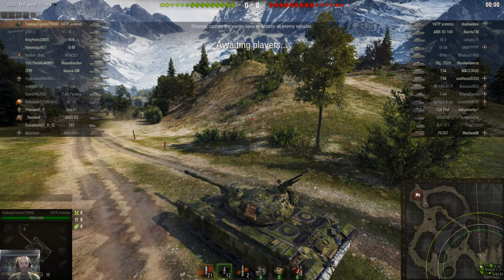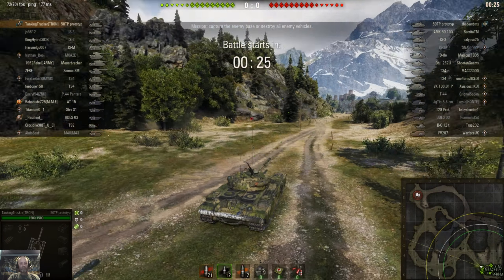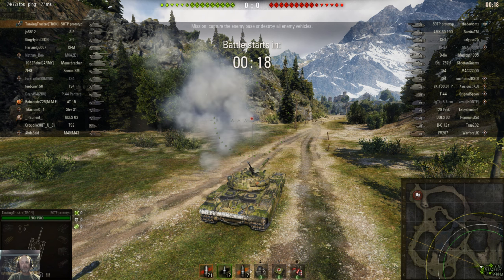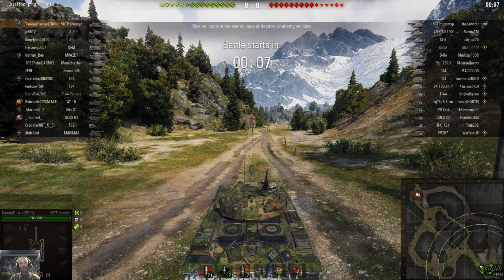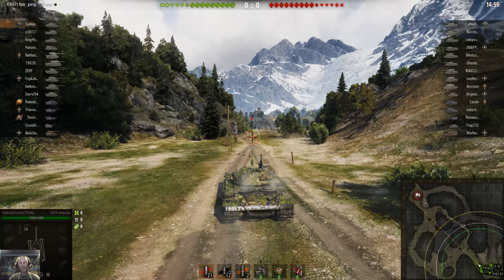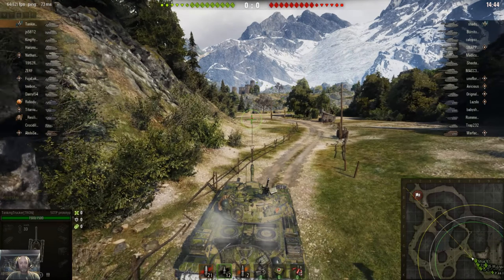Alright, so we find ourselves on Mountain Pass in the new 50TP tier 8 heavy premium tank — this is my first match in it. After the match I realized — dumb as I was — that I had the Pudel and I took the crew out of that and put it in this. Now it's got Brothers in Arms and Sixth Sense because I bumped up one of the crew skills to 100%. So I put a really good crew in — Brothers in Arms, Sixth Sense, and one crew skill on the rest of them. I'm loving this thing.